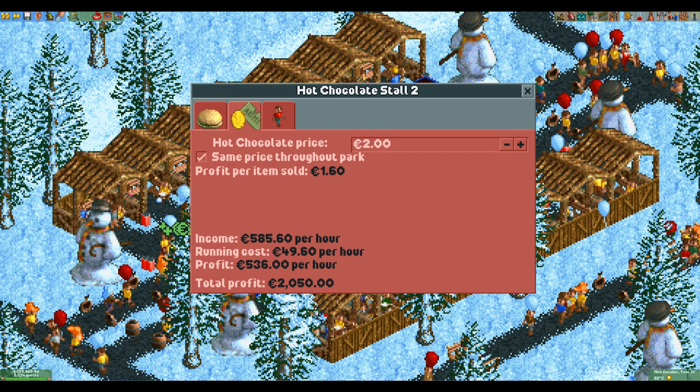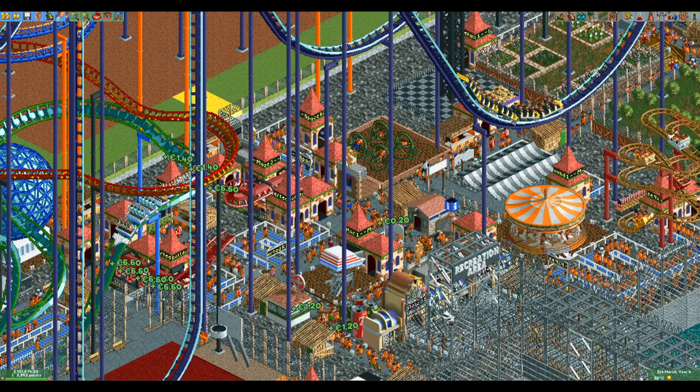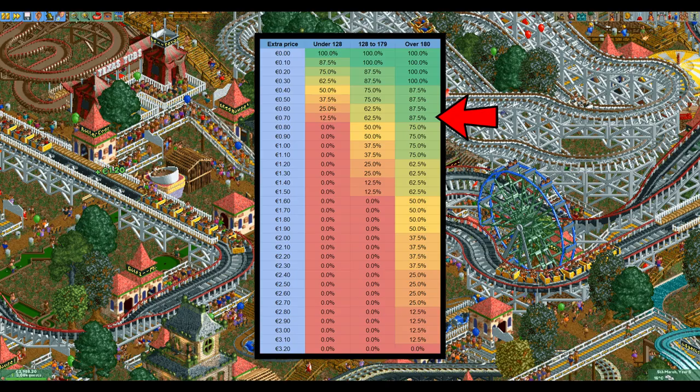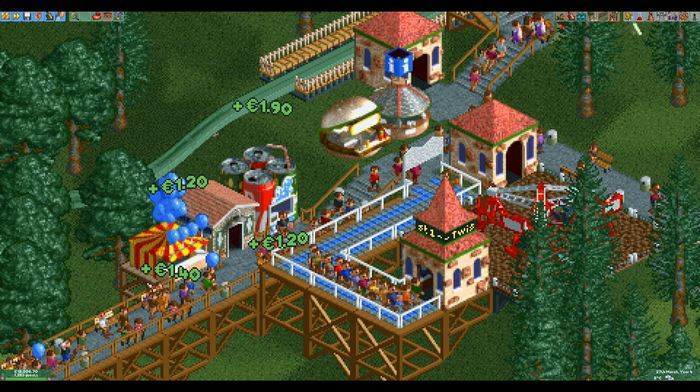Meanwhile hot chocolate only has €0.40 in production costs, so you almost make the same per sold item when it is cold. All these factors along with temperature changes and sometimes frequent rain make it really complicated to optimize the price for every shop in every scenario. What I do know is that if you keep your guests very happy you can get away with overcharging a bit without turning away many guests — especially on popular items, that can be a valid strategy to make a little bit more money.